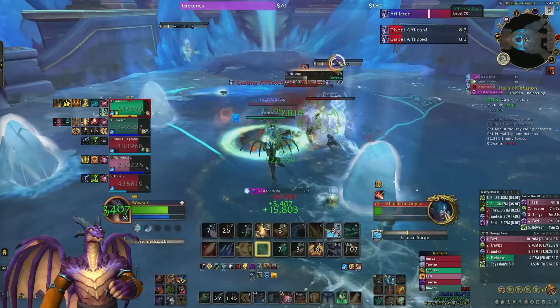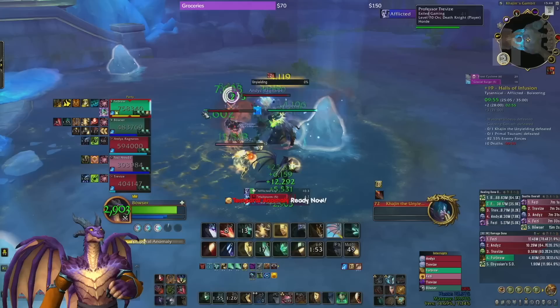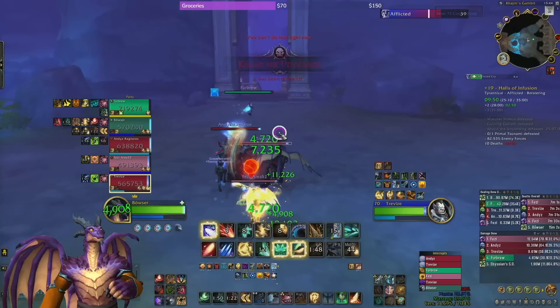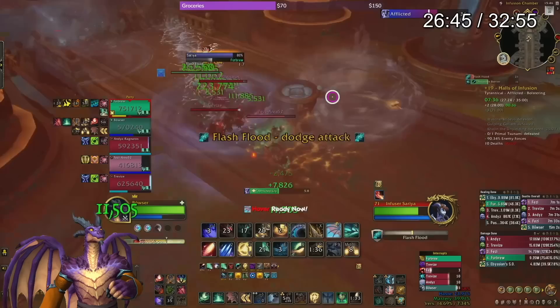I dispel, set up our next heal, realize the boss is kind of low — so after some Living Flame maintenance and Spirit Bloom to top us off, I realize we're good and can just do damage. After a Disintegrate, I realize I won't get another one off before the boss dies, so I throw a Temporal Anomaly to help top everyone off — super efficient. I don't remember actively thinking to do that; it's just second nature. That goes to show the importance of getting so good at something it becomes automatic. I also end up doing around 140K healing per second on that fight.